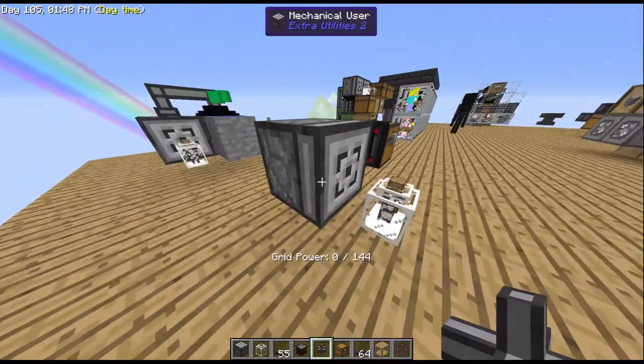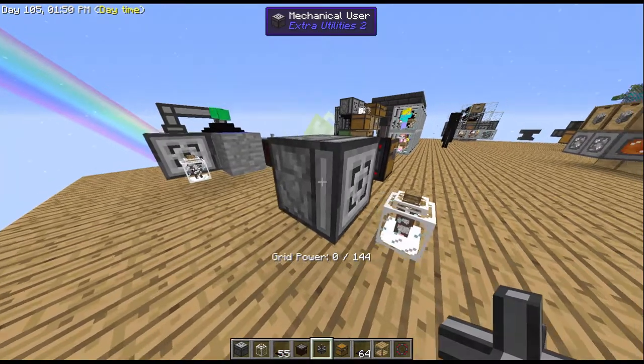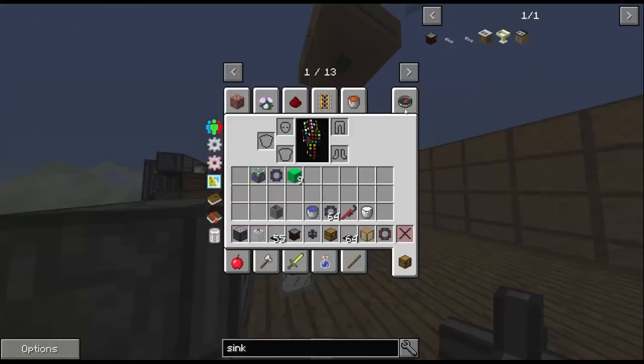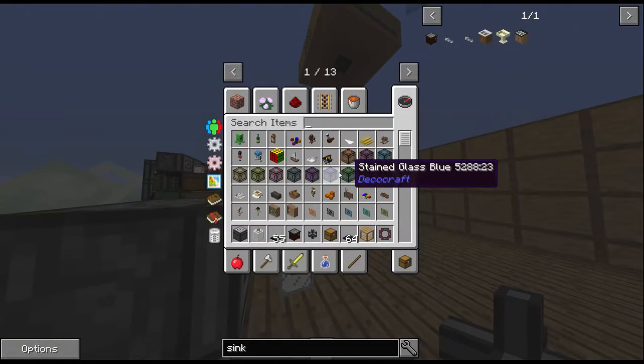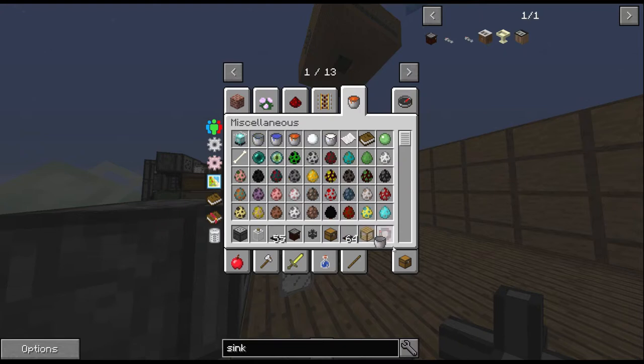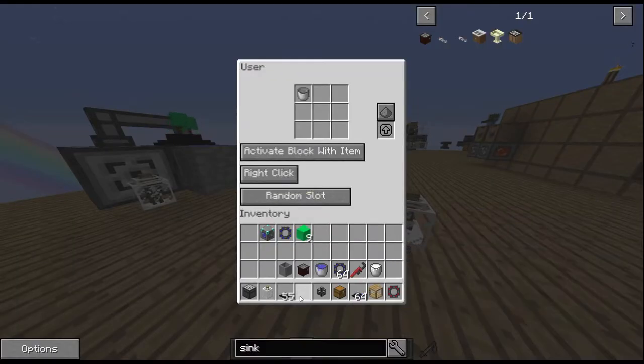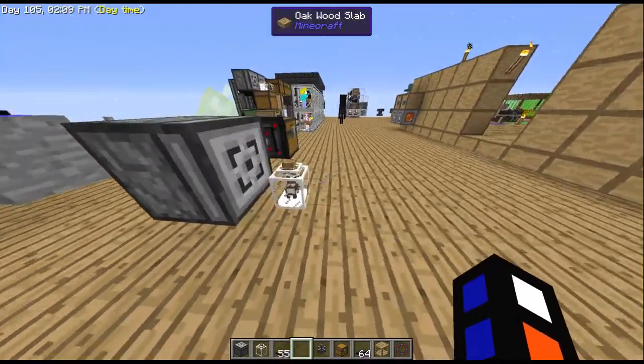If you want to automate the extraction of milk, you'd want to use something like a mechanical user, activating block with item on right click. In this way, when it gets to a bucket full of milk, if you give it an empty bucket, it will use the bucket on the jar and extract the milk.